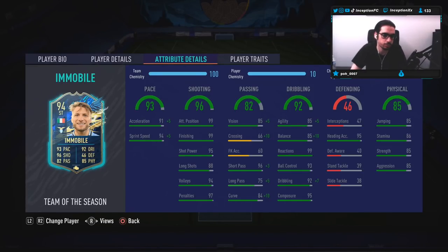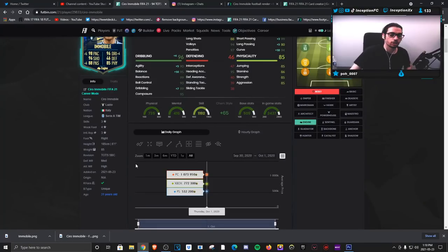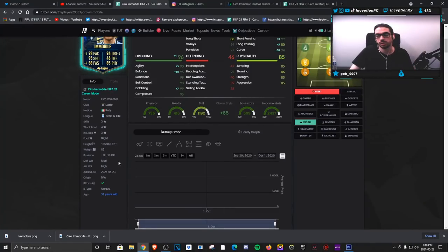Everything else is pretty cool with 99 attacking positioning to work with the high-medium work rates, 99 finishing to work with the 95 shot power, and then the volume is definitely nice to have with the penalties. Base card stats for passing for a striker is obviously very nice as well. You don't really need crossing that often for strikers anyway, so that shouldn't really be a problem. With dribbling, we do have to improve it as much as possible because he is a physical-oriented striker. Physical-oriented strikers are cards you want to improve in the dribbling department as much as possible. However, with the Immobile card, he actually has a unique body type, so we're going to see how that performs in-game. I do expect it not to be that great, but we'll see in-game.